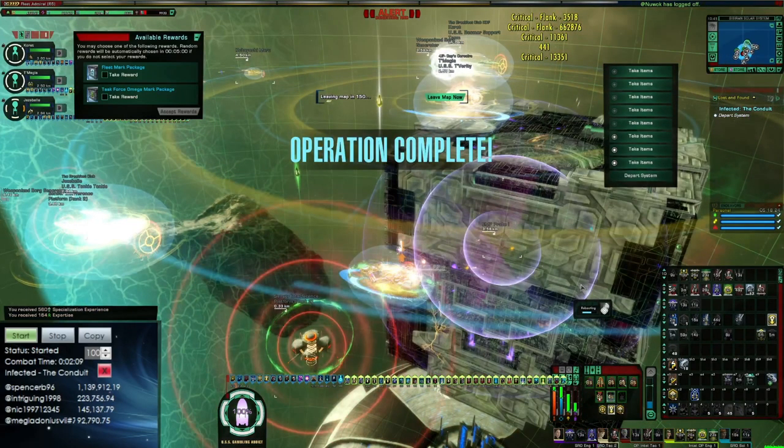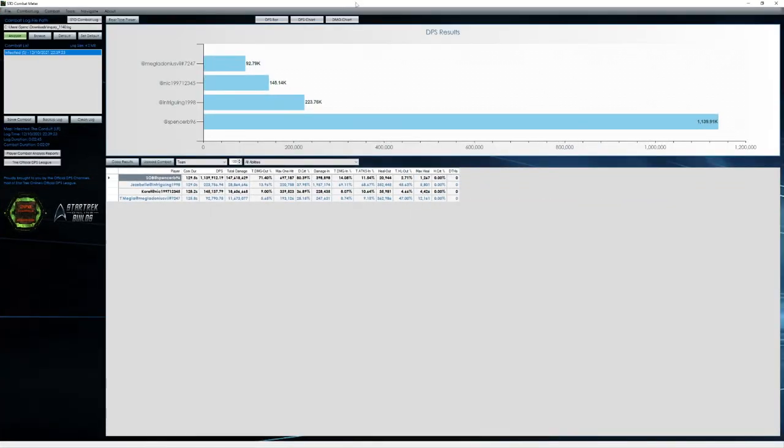At the end I started to drop off, and that's because I am running scatter volley and not rapid fire. If I were using a scimitar or the juggernaut, I would have a rapid fire on there also so I could swap to that at the end and continue climbing. Because I only had scatter volley on this build due to the bridge officer seating limitations, I wasn't able to climb that well at the end. But this was 1.14 on energy weapons without the EBM and subspatial torps - to me that's a pretty good result. I'll pull up the parse now and the parse file will be linked in the description.